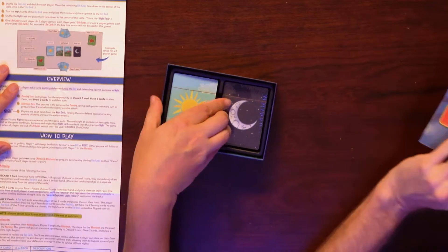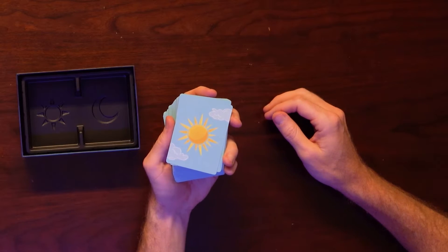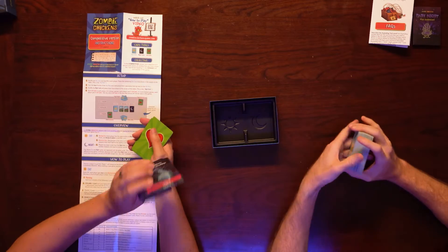Looks like it's just cards with three card types. We've got your day cards, your night cards, and your life cards. I have the day cards — they have suns with clouds on them. Light blue, easy to tell the difference. Night cards have the moon.